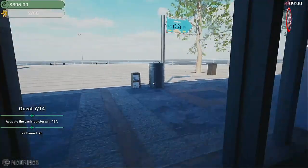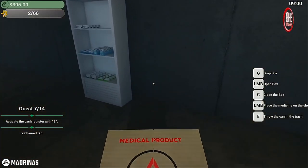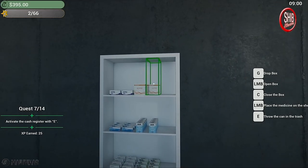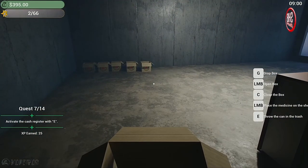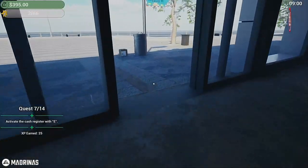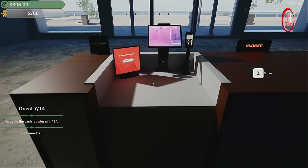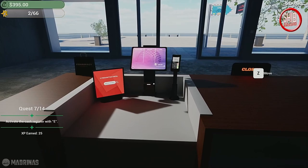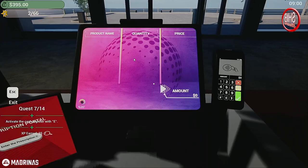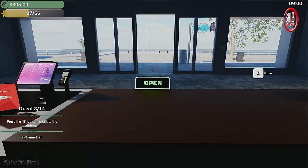Okay, I think we're almost done and then we can activate the cash register. I thought the game was bugged but we're okay. Last box. Activate the cash register with the E key — I thought I just did. Oh, it's this one — there we go.